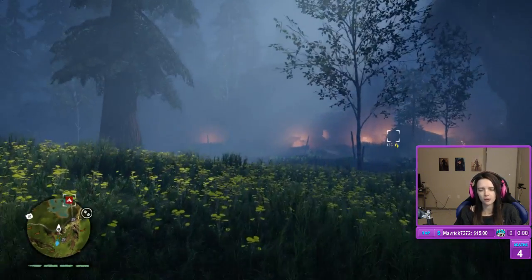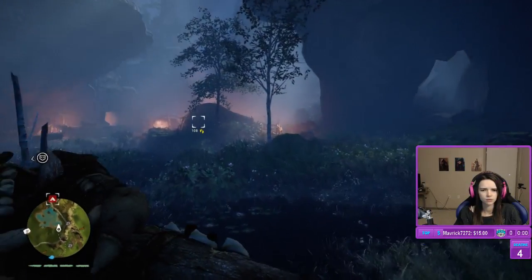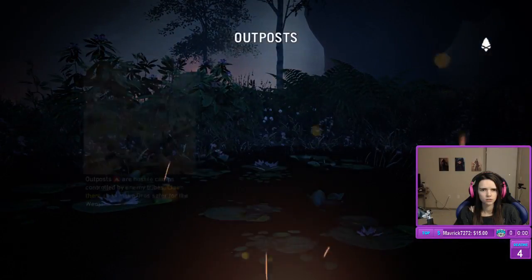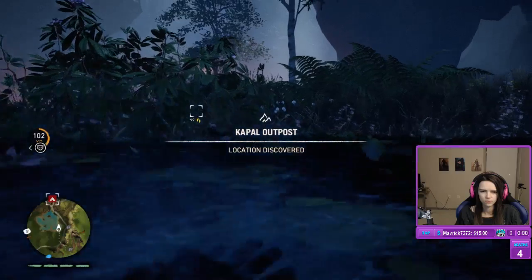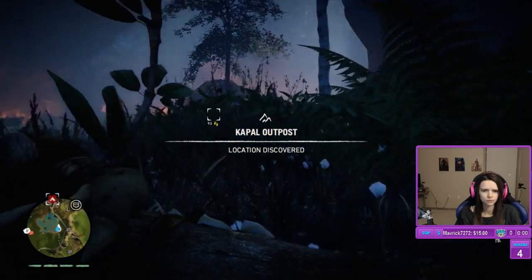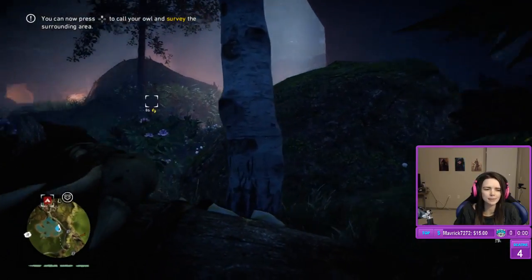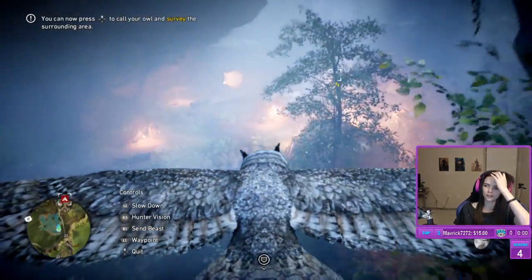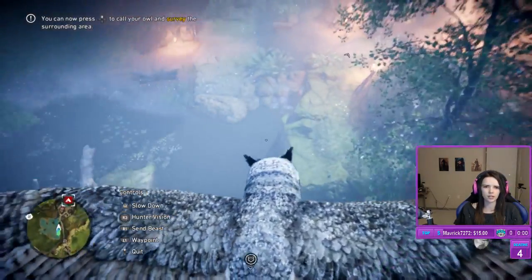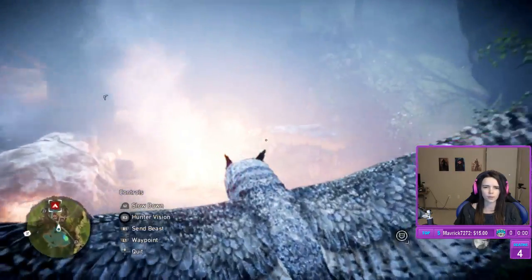These people are having a party — I feel bad having to kill them all. Haven't we done outposts? Maybe not. I'm gonna call my owl. Game, stop backseating me! I know what I'm gonna do. The fall damage? Well, I was sliding backwards, so it kind of slowed me down. The cave people didn't have fall damage — they're not wimps like us.